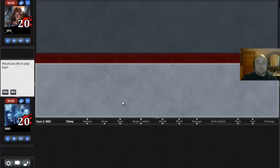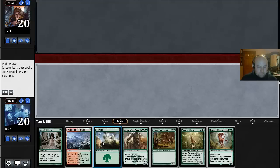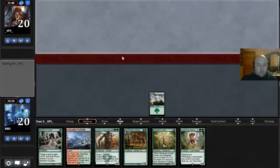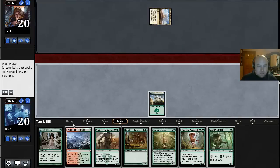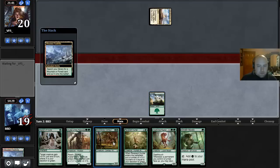Hopefully these games go better for us and we don't get wrecked as badly. We can keep this hand — not exciting, but it's definitely a better hand. We'll just start with the Forest. I'm not going to fetch first because I actually want to draw more lands. Here I'm just gonna jam a Swordwise Centaur.